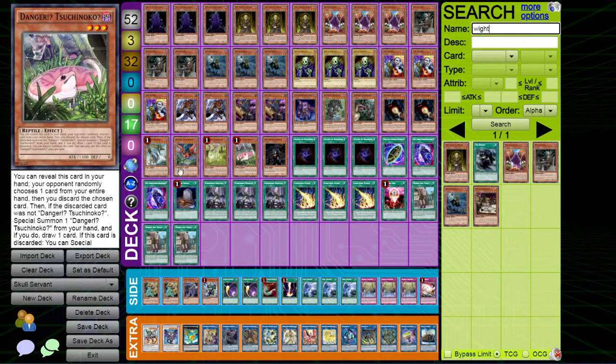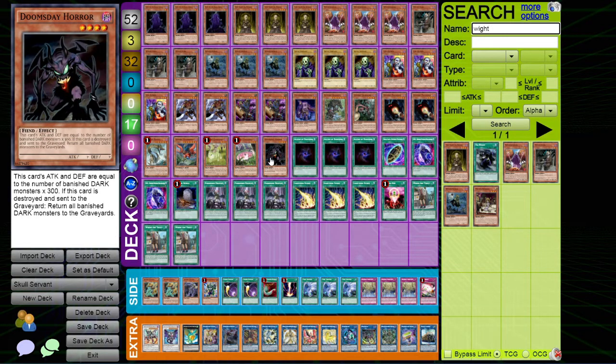We've got a fairly big Danger engine because we really need to turbo through the deck - a lot of the time cards are dead in your hand and it can be awkward. Next up is Doomsday Horror, which is for the Union Carrier combo. What you're really aiming to do is banish all your guys, make Union Carrier, equip this to one of your guys, remove the equipped monster from the field by game mechanics - it's destroyed and you get to put everything back into the grave.